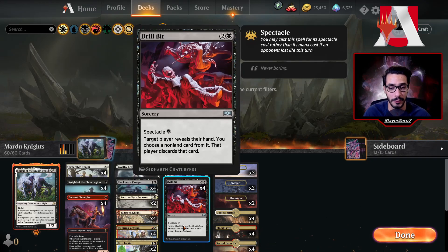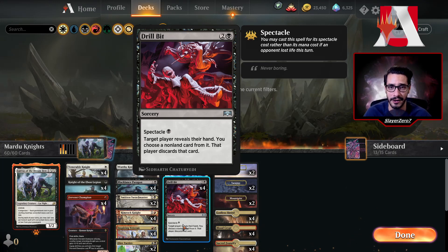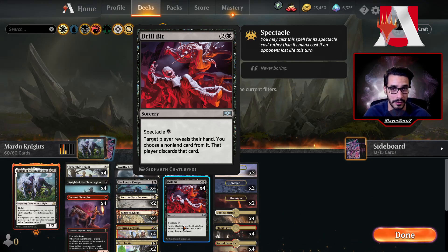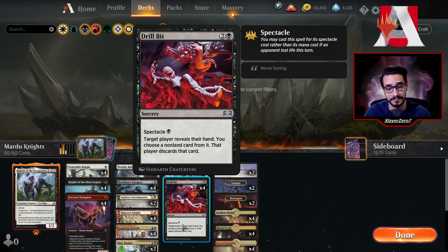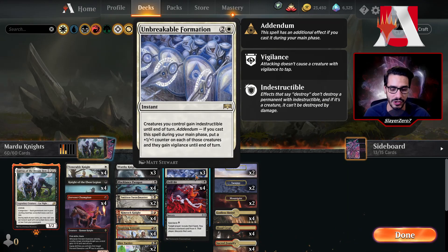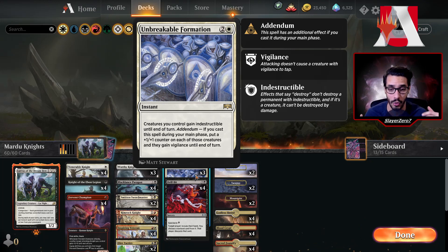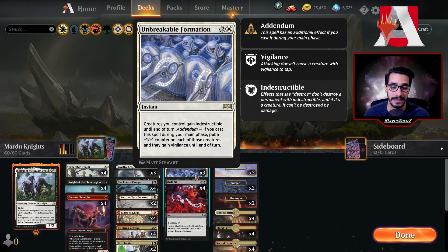We have four copies of Drill Bit, which is awesome. You need this to get rid of Shatter the Sky, Devout and Claren, Fires of Invention, Winota, Lukka — all these cards your opponent could play and just wreck the game. You want to take those away from their hand. We also added three copies of Unbreakable Formation, which is great especially in an aggressive small-creature deck like this. People are going to want to wipe the board and Unbreakable Formation comes in very handy here.